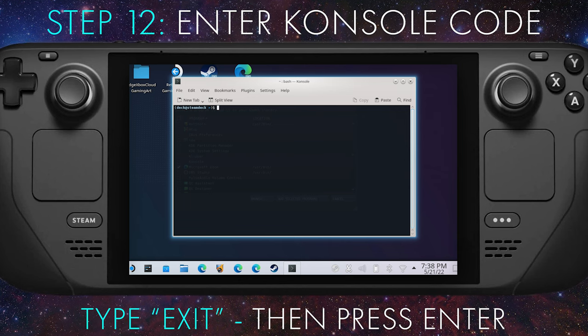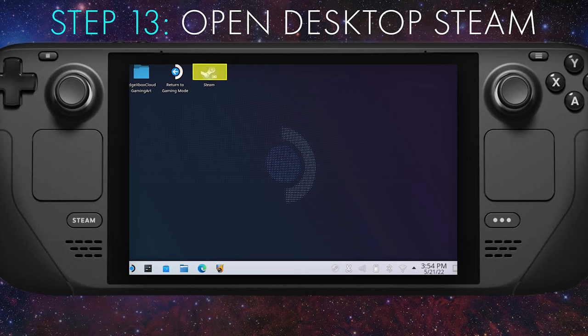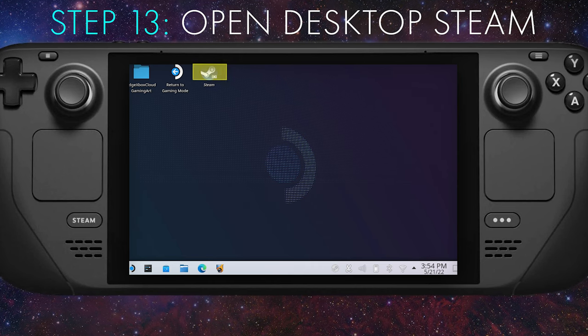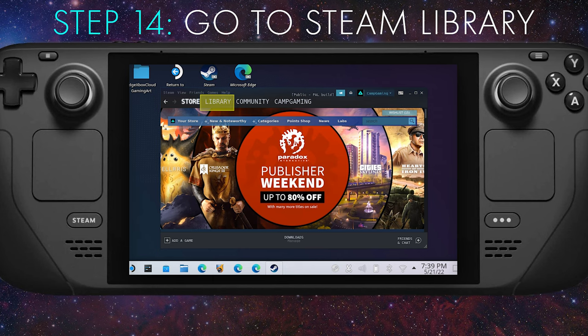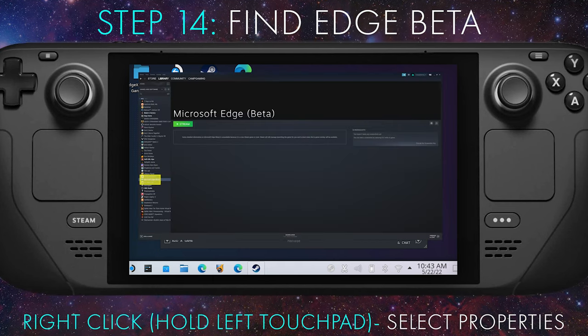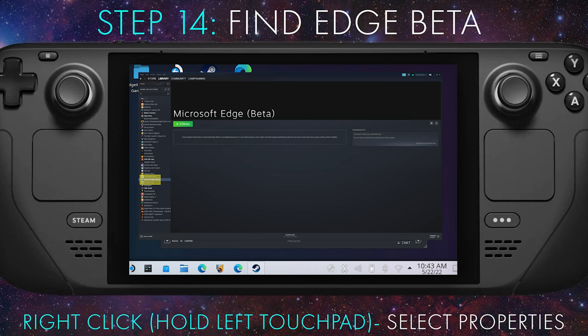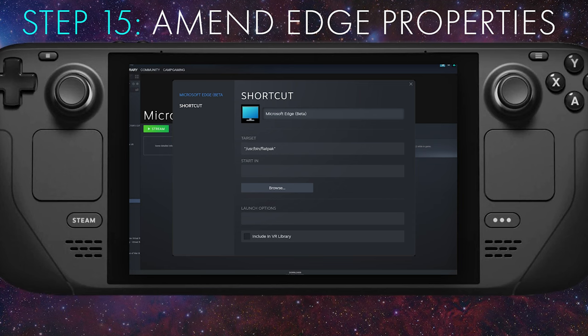You can type in the word 'exit' and press Enter to close the terminal window. Step thirteen: open Steam by selecting the Steam icon on the desktop. Step fourteen: select the Library tab, navigate to Microsoft Edge Beta in the list, then right-click on it and select Properties.